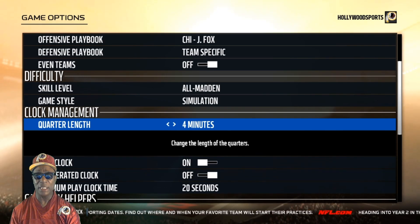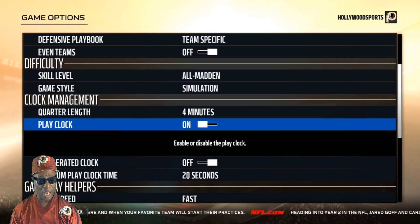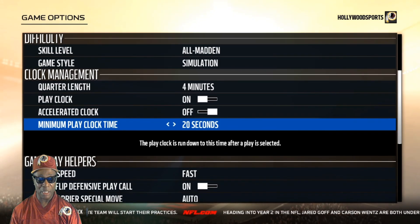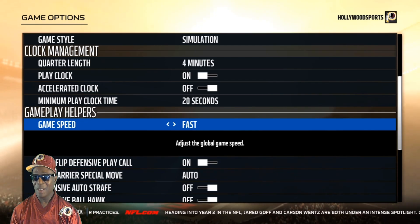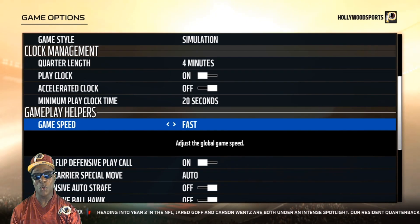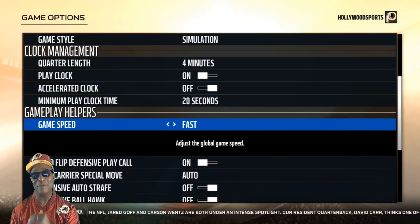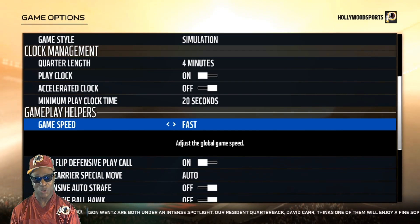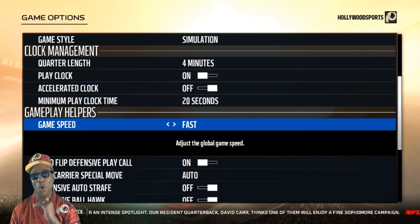The time and play clock settings don't affect the sliders, so don't worry about that. Acceleration clock is off — that's your personal preference. Game speed is on Fast, so things are going to come at you quickly: blitzes and reads, just like the NFL. When guys leave college and go to the pros, the speed changes — you have to think and react quicker. That's what All Madden is about.